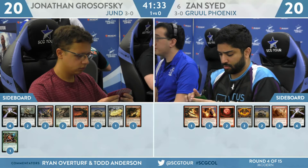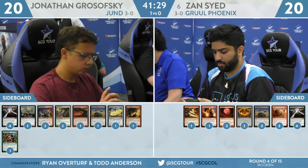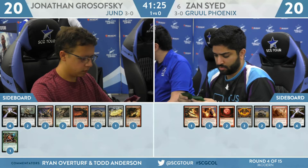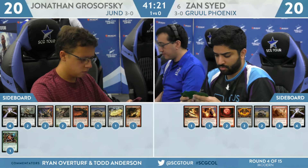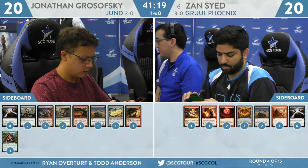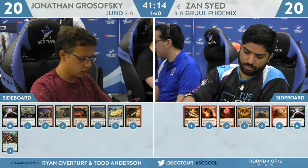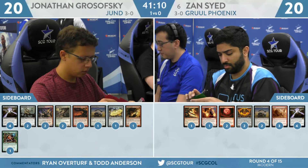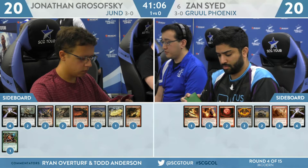Fulminator Mage — not so good. Kitchen Finks is okay, can buy you a lot of time. It blocks pretty well against a Monastery Swiftspear and forces the Gruul deck to cast a couple spells in response to the block. Anger of the Gods might come in to take care of Phoenix as well as some of those early one-drops. Surgical Extraction might come in alongside the Leylines for more protection from Phoenix. And that's about it.